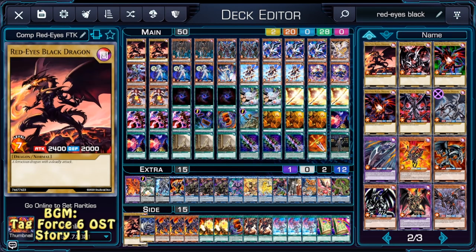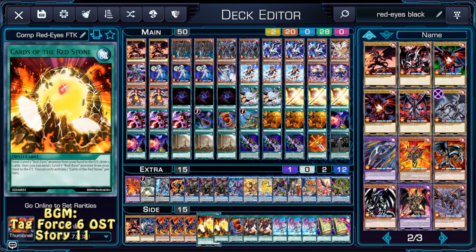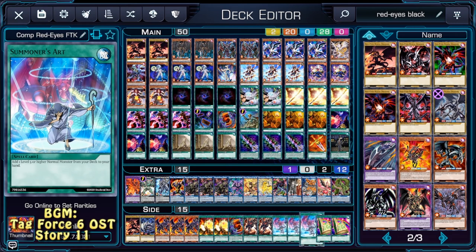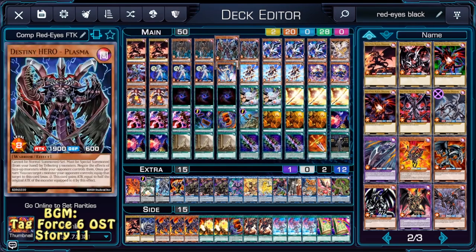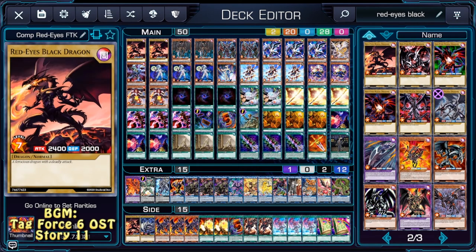The side deck is basically a smokescreen side deck: 1 Red-Eyes Black Dragon, 1 Labradorite Dragon, Triple Red-Eyes Toon Dragon, Double Cards of Red Stone, 1 Red-Eyes Fusion, Double Insight, Triple Summoner's Art, and Double Toon Table of Contents. The side deck is basically to swap the combo part of the deck for the draw, and vice versa. In game 1 we're probably going to go with the combo build. We're going to lose game 2, and in game 3 we're going to go for the draw and see where that goes.